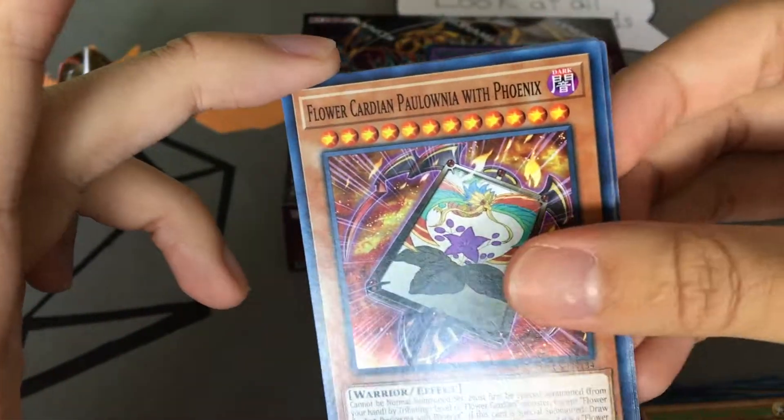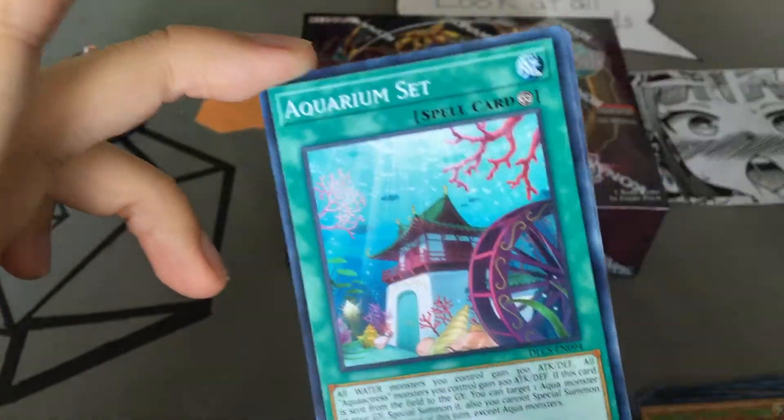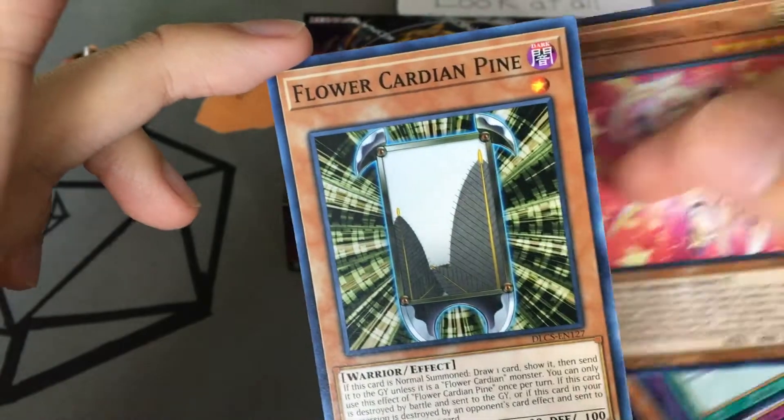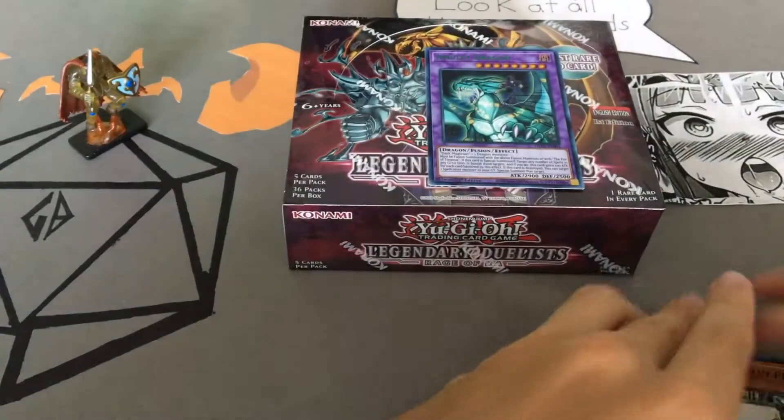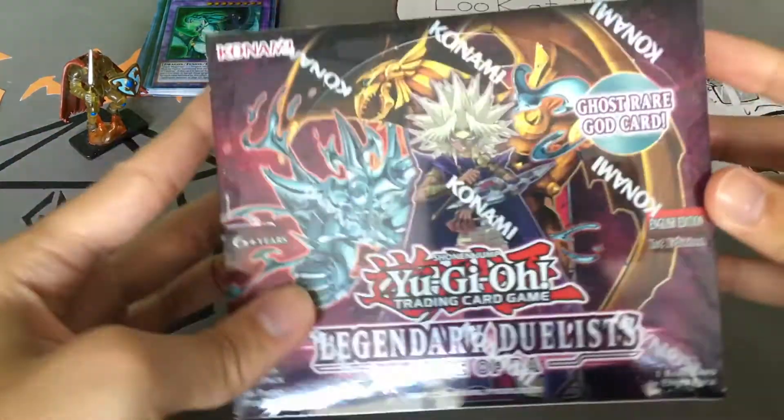We'll leave that to the side. Flower Cardian, The Despair Uranus, Raid Raptor, Blackwing Revenge, some more Blackwing cards, Aquarium Set, Performable Uni, Flower Cardian Pine — and that's it. Amazing pack. Now let's get to opening the main box.